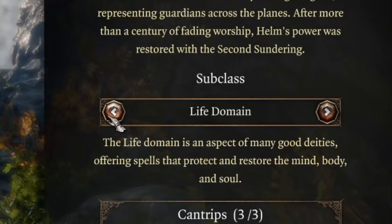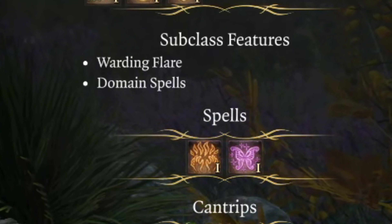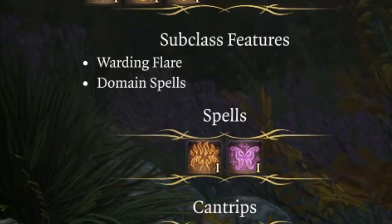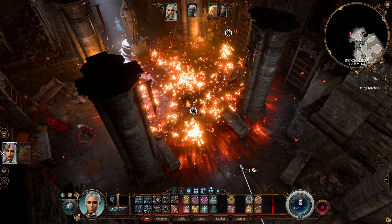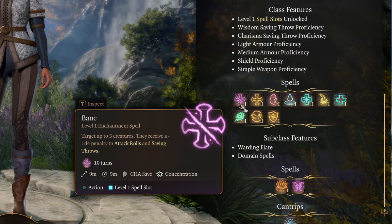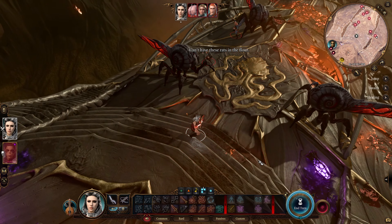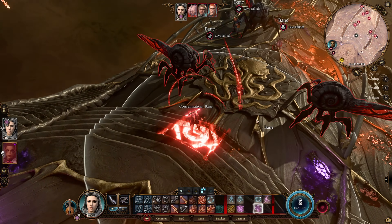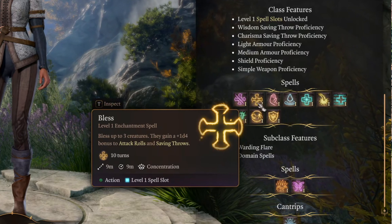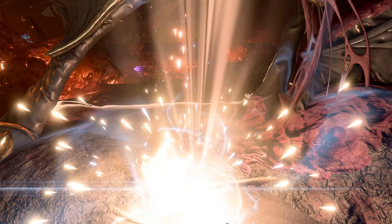For example, you could pick the Light Domain subclass. This subclass will unlock a lot of fire spells — Burning Hands and Faerie Fire on level 1, and even Fireball at around level 5. But let's look at the spells every Cleric gets on level 1. Bane is a spell with large radius and range. It requires concentration, can target up to 3 creatures, and those creatures receive a penalty to their attack rolls and saving throws. Bless is the opposite of Bane — same effect but cast on your allies.